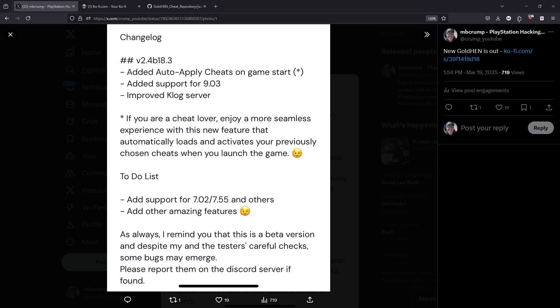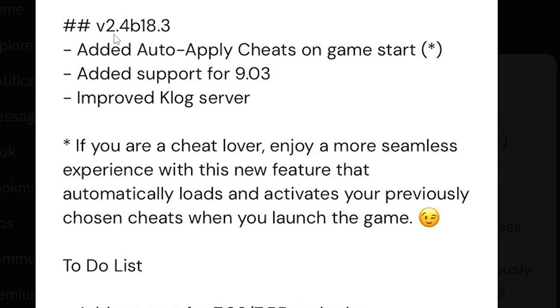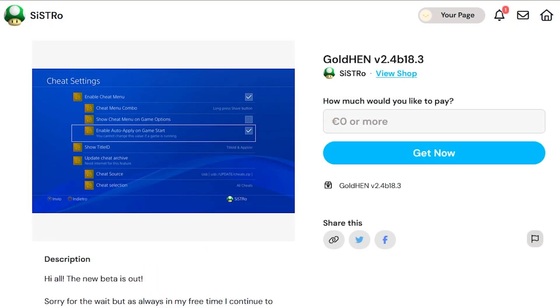What is up everybody? I am super pleased to announce that there is a brand new version of GoldHen that is out right now, and that is 2.4b18.3. This was released over on the official site of Sistro and their Ko-Fi page, and if you want to give this a shot you can basically pay zero dollars or more, hit get now, and download that binary.